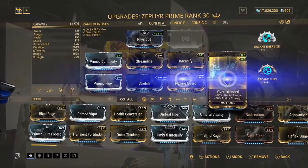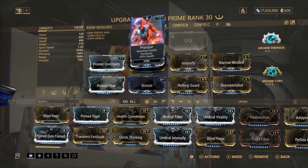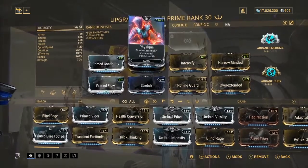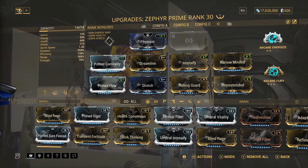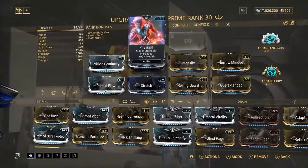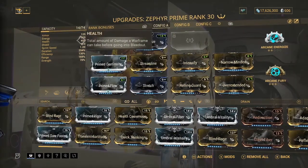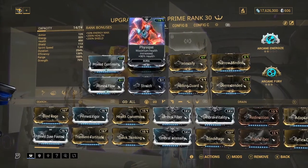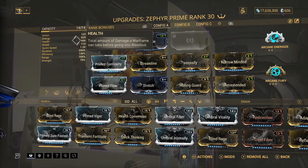For starters, I've got one Forma on this, but you don't need a Forma - you can use no Forma. I've got 14 mod capacity left, so if you do use a Forma you could probably just slot in Energy Siphon or Enemy Radar, whatever you prefer. I don't normally Forma auras because I'm too lazy. I've got Helios on for Enemy Radar. The aura I'm using is Physique for increased health. We have 450 base health, and in a mission we go to about 580 with Physique - not too bad for having no health mods.